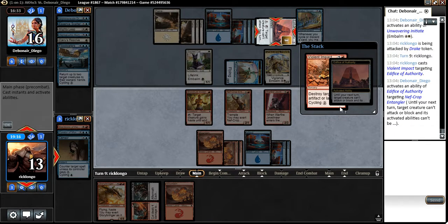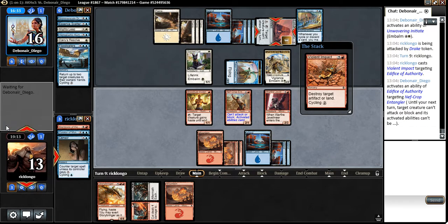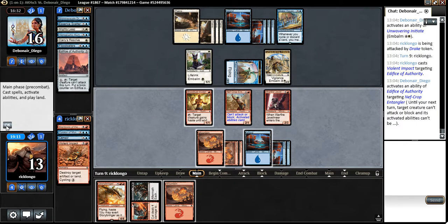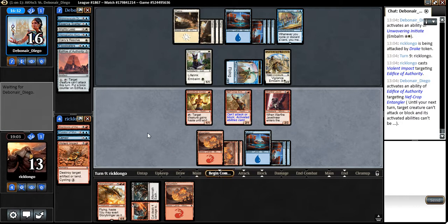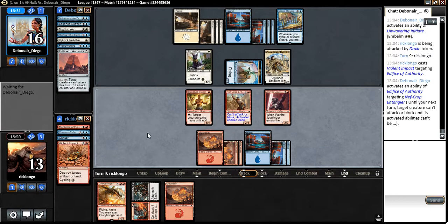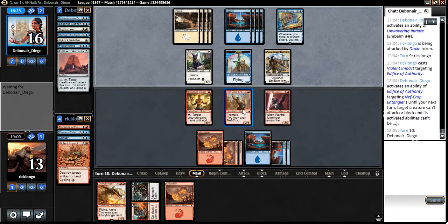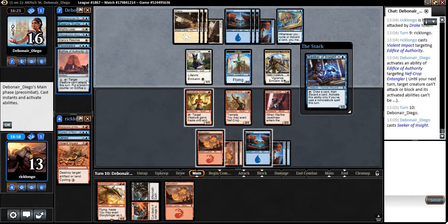That was fine by me. I don't attack, right? I don't. I could play a cut, but I don't think we need to at this point. If he attacks I'm more than happy to block with one of my creatures. I could attack with the Javelineer because I'd have this thing to block — it doesn't prevent that guy from attacking during his turn.